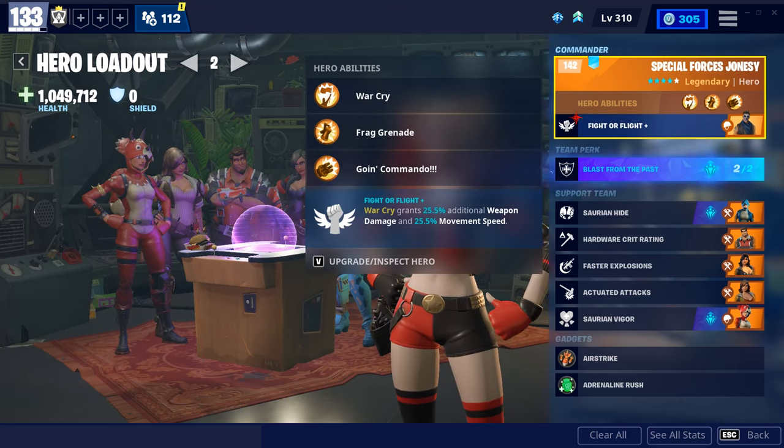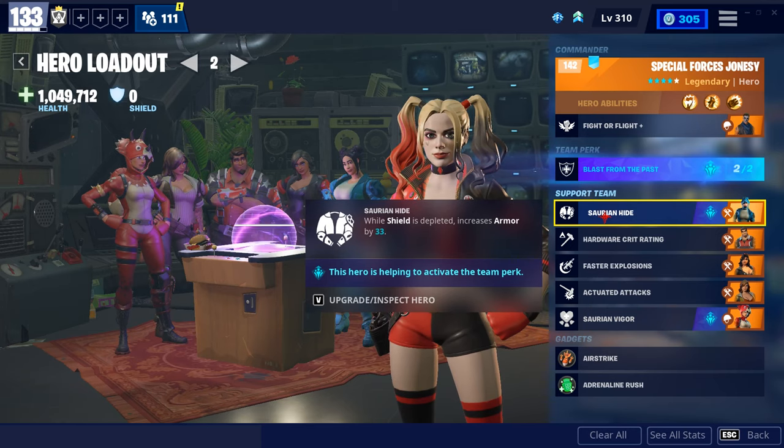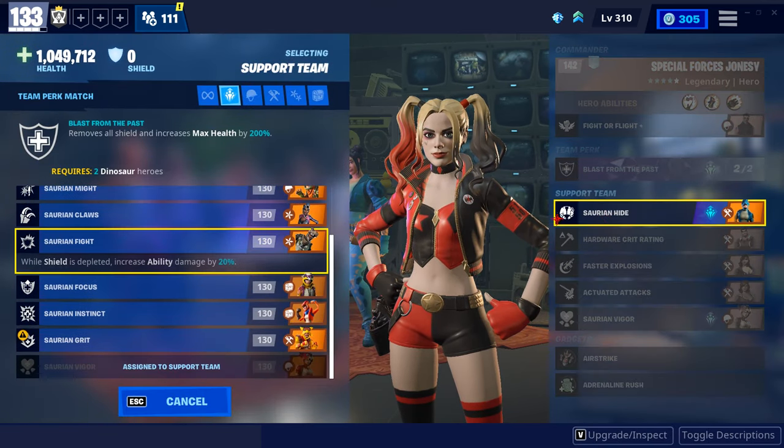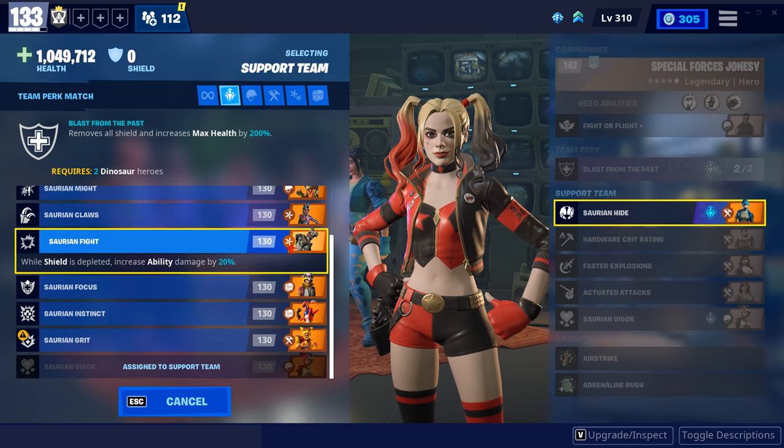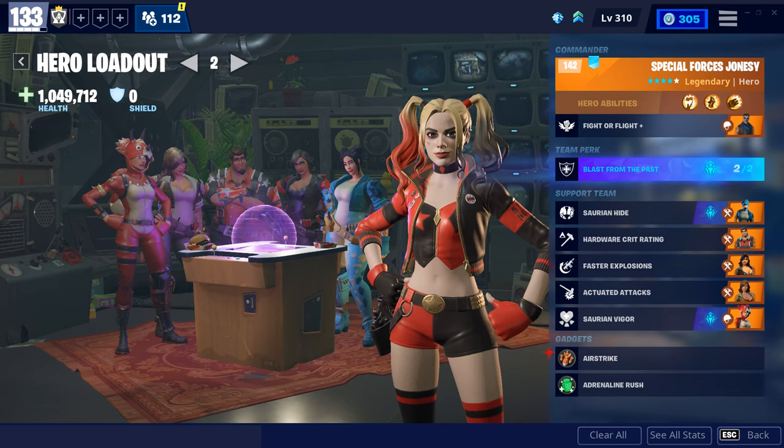The commander here is Special Forces Jonesy, whose bonus is Warcry — grants 25.5% additional weapon damage and 25.5% movement speed. You don't have to have exactly Special Forces Jonesy. A lot of people use Special Forces Banshee, and Special Forces Banshee is available from the collection book — you can get her for flux. And again, Blast from the Past. It doesn't really matter what Blast from the Past heroes you have here, it just has to be one of these good ones. I got Guardian Bull and Tank Penny here for extra hardware damage, and then Demolitionist Penny along with the gadgets I already mentioned.